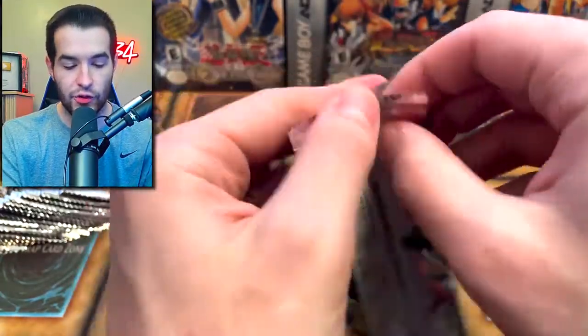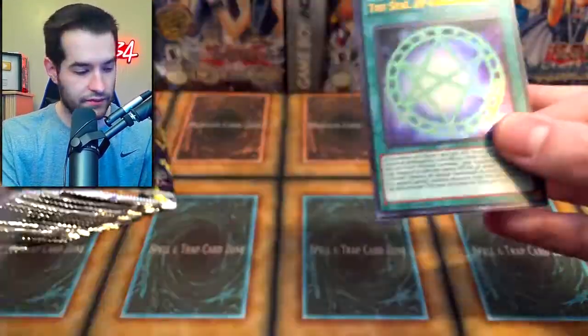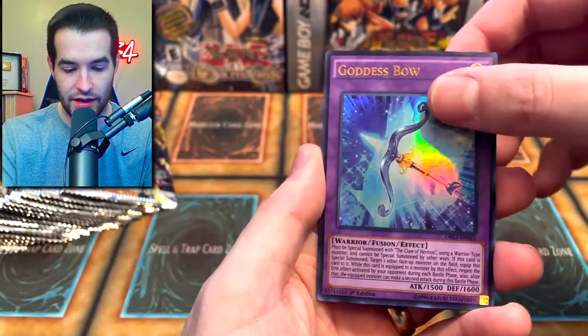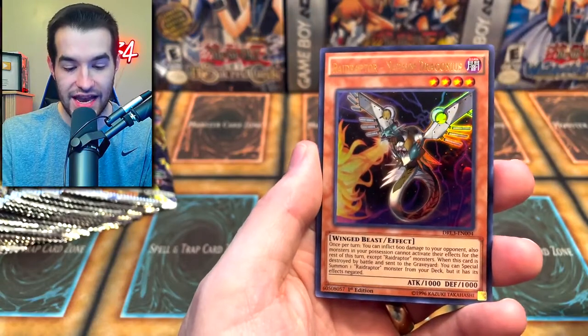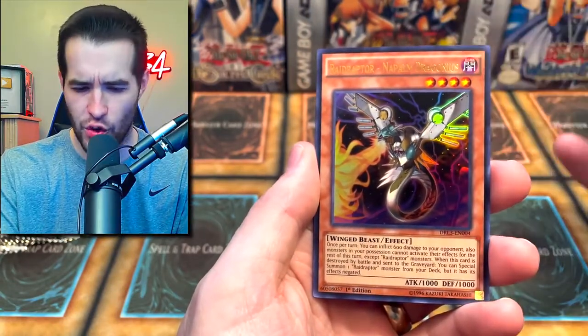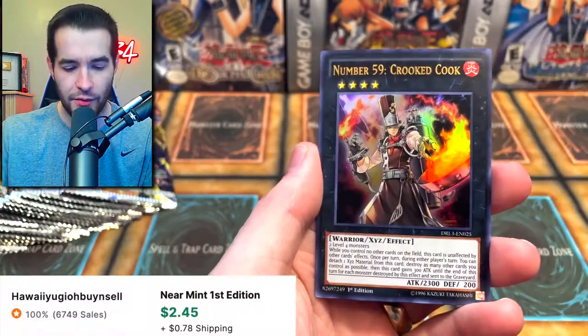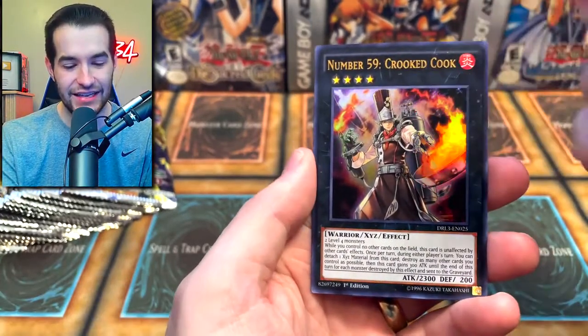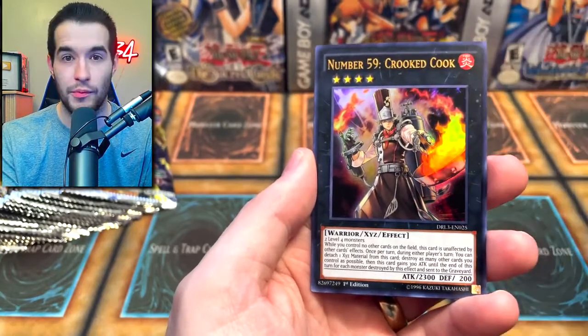Let's get another Numeron Dragon — I'm down. We got to get Rhyme one. Seal of Orde Calicos — very cool, that's a nice one. Goddess of the Bow, Raid Raptor, Napalm, Dragonius, Number 59 Crooked Cook. This is the Exodia card — I think they're using it in Master Duel or real life, maybe both. Crooked Cook is actually worth a little bit. The Tripper Mercury Secret Rare.